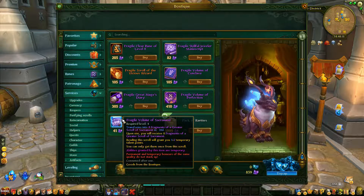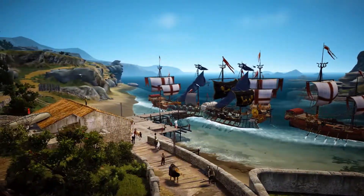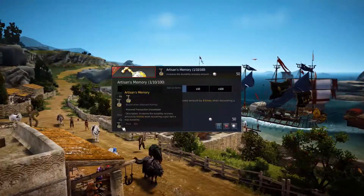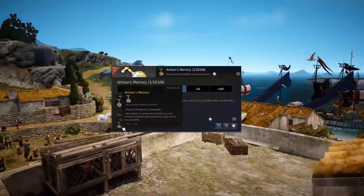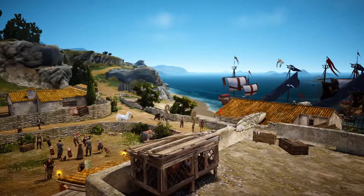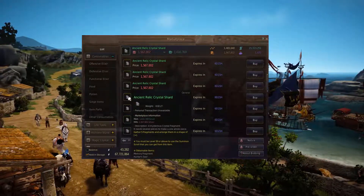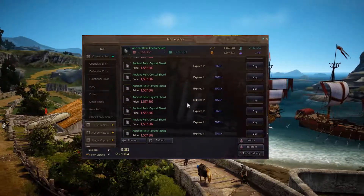However, in Black Desert Online, if we take the artisan memories for a second, for me I consider that type of item a convenience item. Why? Because you can still do what it does in-game. The artisan memory, if you don't know what it is, causes you to restore 4 points of durability per memory fragment instead of simply 1. When you upgrade your gear and it fails, you lose durability so you need to repair it. But this item simply speeds it up by 4 times. It doesn't mean that you can't do it in-game, because you can very easily obtain these memory fragments through in-game activities and you can usually buy them off the marketplace quite often. So I consider that a convenience type item.